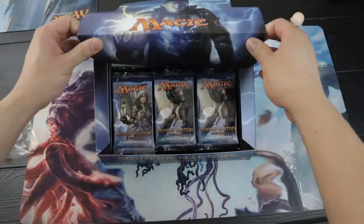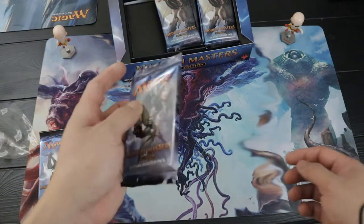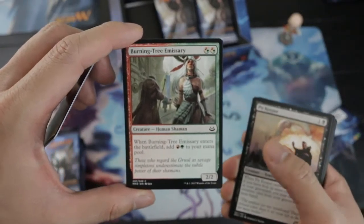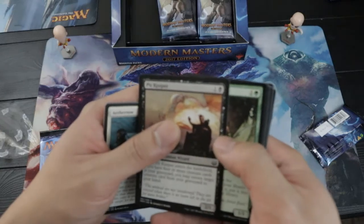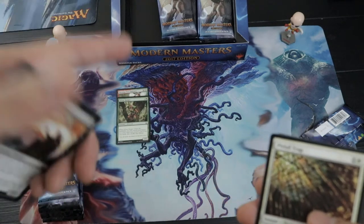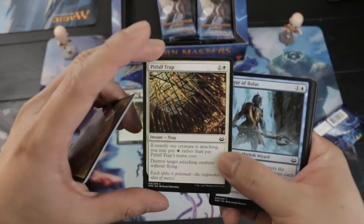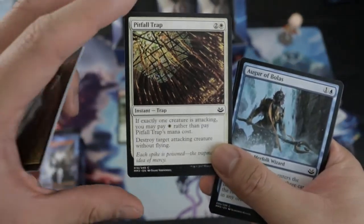I'm going to make it as quick as possible — hopefully we get some good pulls. First pack! Burning-Tree Emissary — always been a staple in Standard and still being used in Modern. Really good for mana fixing if you have multiples. Green, red, white are really good in drafting right now. Sylvan Ranger is one of the best for mana fixing, and this removal — paying only one mana for one attacking creature is awesome.